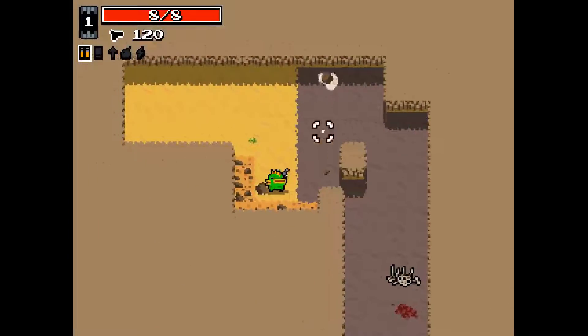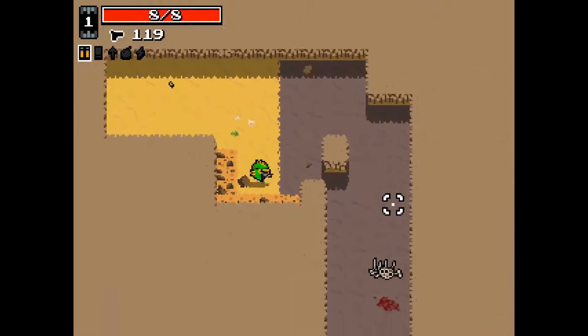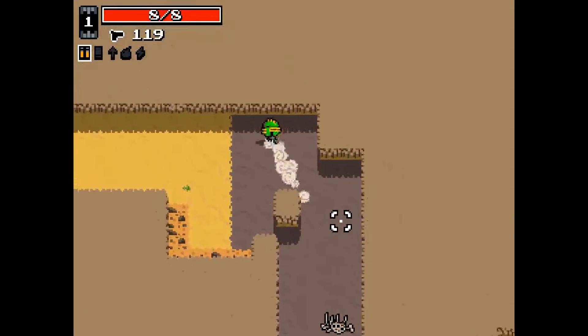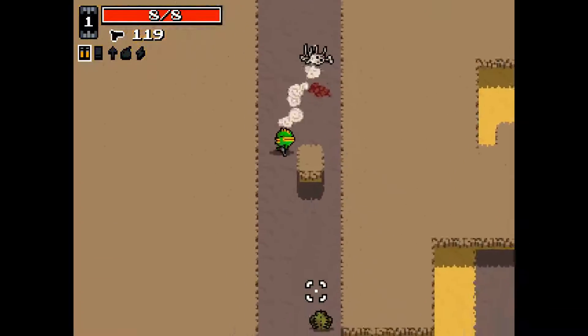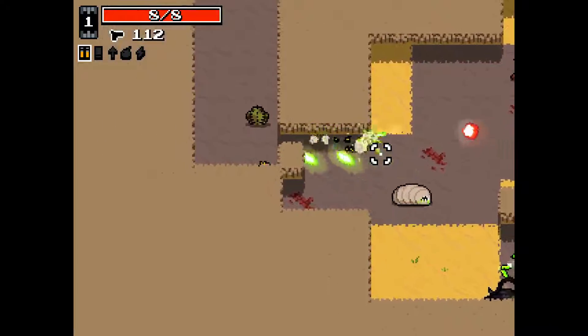Every character has an active ability, and they usually have a passive ability as well. Fish's active ability is Roll — just press right click and roll in the direction. Basically it just makes you really speedy; it's not super useful. And his passive ability is that when you pick up ammo, you get some more ammo per drop than most characters do.